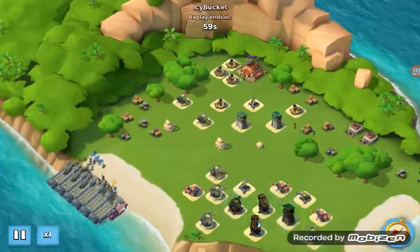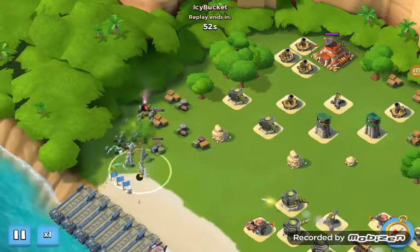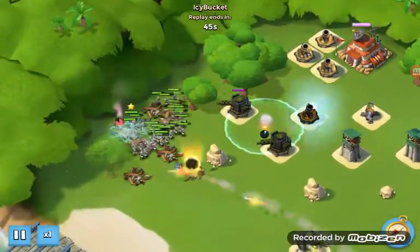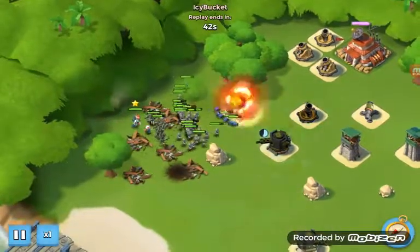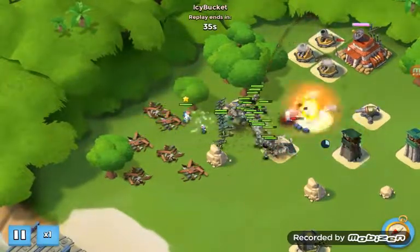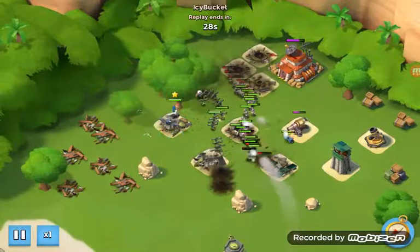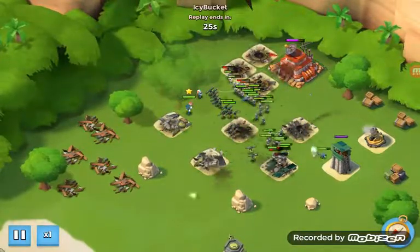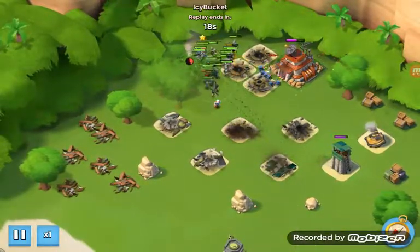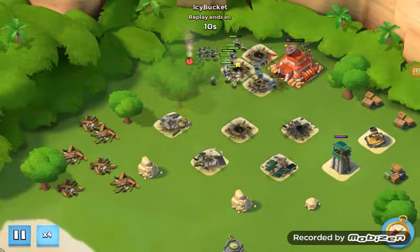This is pretty easy. I only had one medic and didn't really feel like waiting. I positioned the medic just in case the rockets hit my Zookas. I used Everspark's second ability, explosive charges, to take out all three of those mortars. Works really well. I'm going to fast forward a little bit.